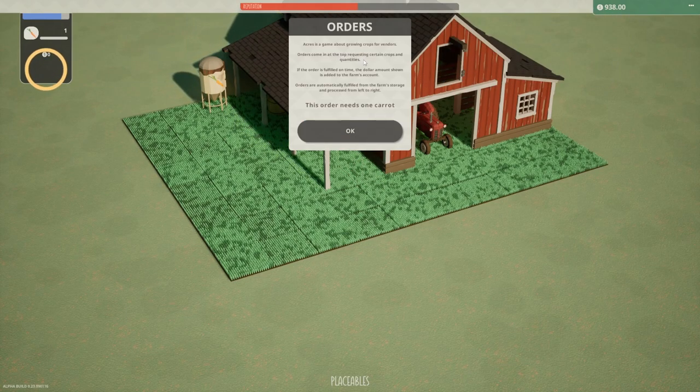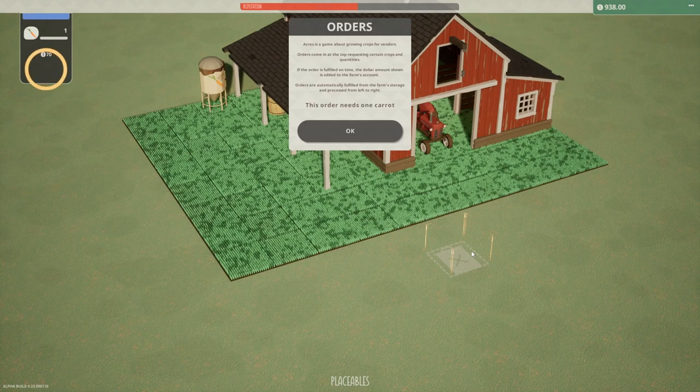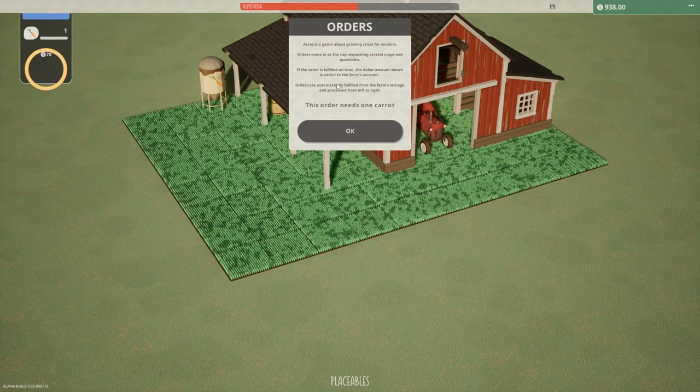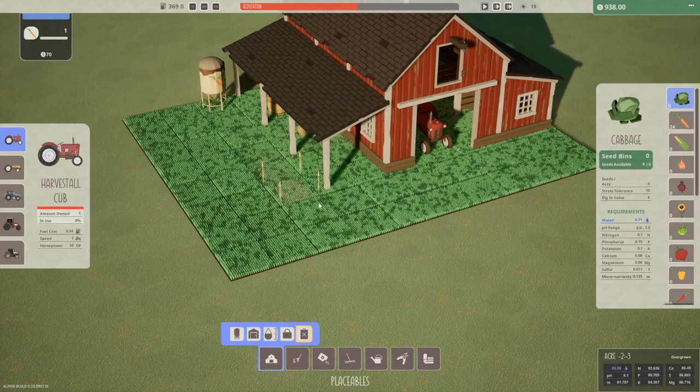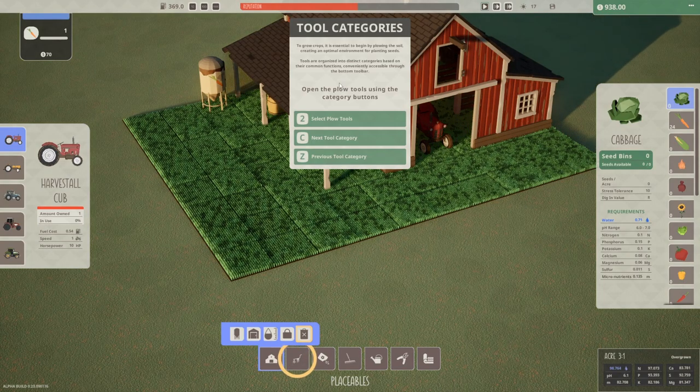Acres is a game about growing crops for vendors. Orders come in at the top requesting certain crops and quantities. If the order is fulfilled on time, the dollar amount shown is added to the farm's account. Orders are automatically fulfilled from the farm's storage and processed from left to right. This order needs one carrot — somebody needs just a single carrot. To grow crops it is essential to begin by plowing the soil, creating an optimal environment for planting seeds. Tools are organized into distinct categories based on their common functions.